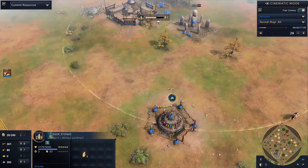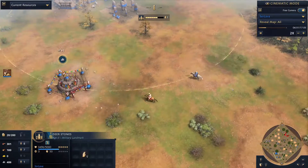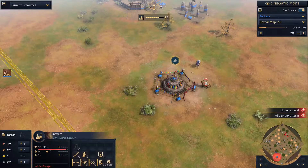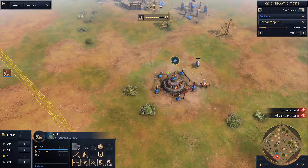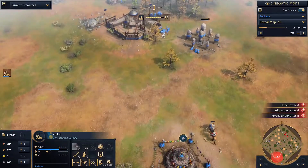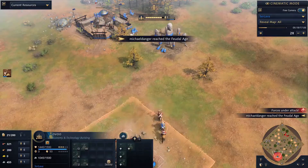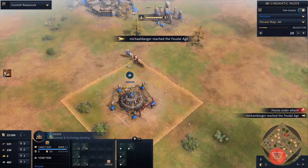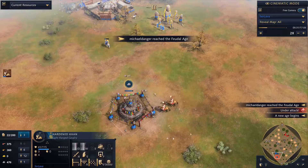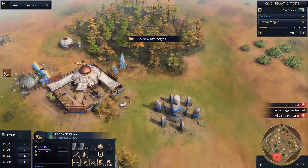The Deer Stones aura is going to give basically the wheelbarrow upgrade without the carry capacity to all of my workers, so they're going to collect much faster. Now, this Chinese player built a lot of scouts and did something particularly annoying — he brought them all here to destroy my Ovu. Typically you have to build your Ovu really far from your base; there's almost never rocks right there. So he's found that he can just torch down people's Ovus like some kind of sicko.